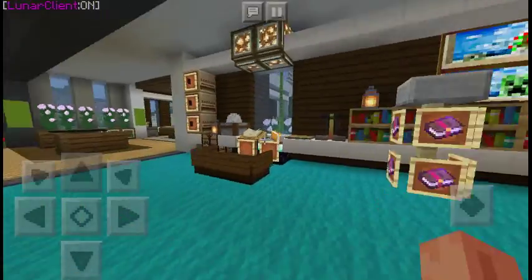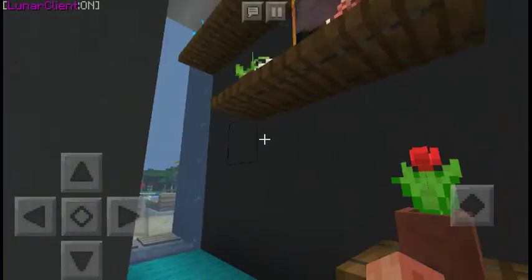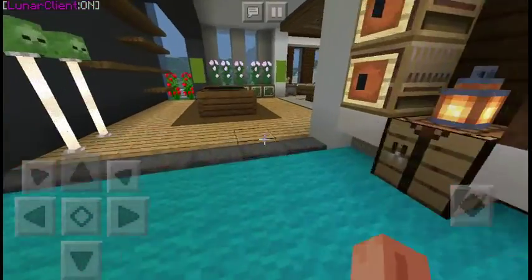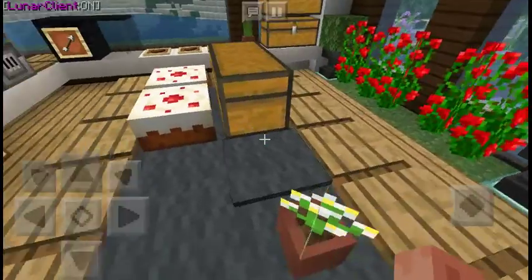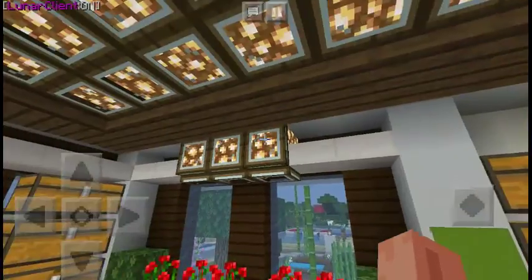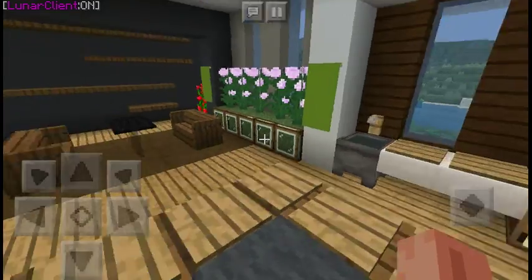There's an upstairs but we're gonna take our time. There's a dead end which you can make something out of. This is kind of the kitchen — it's pretty cool. We got some cakes, which are pretty cool, and nice lights. Especially with my texture pack it looks way more modern.